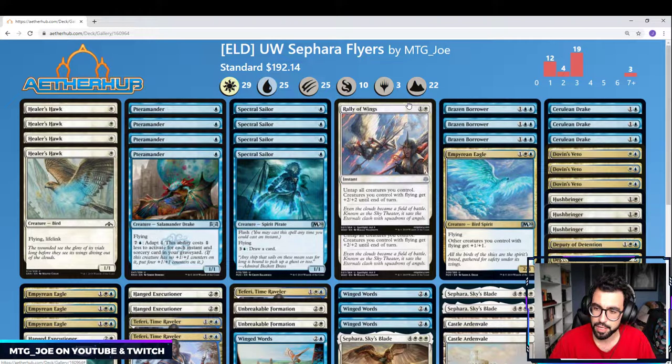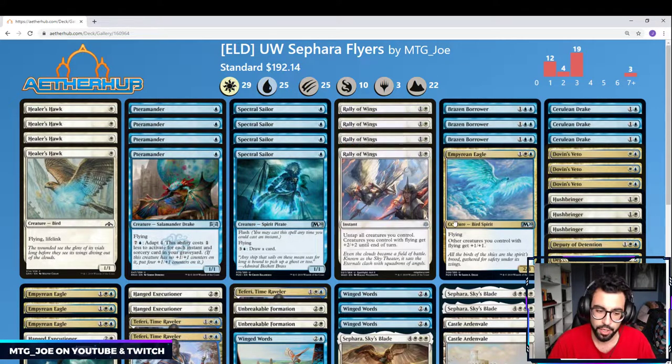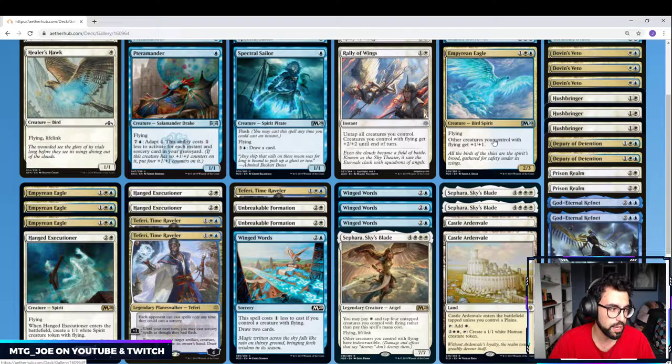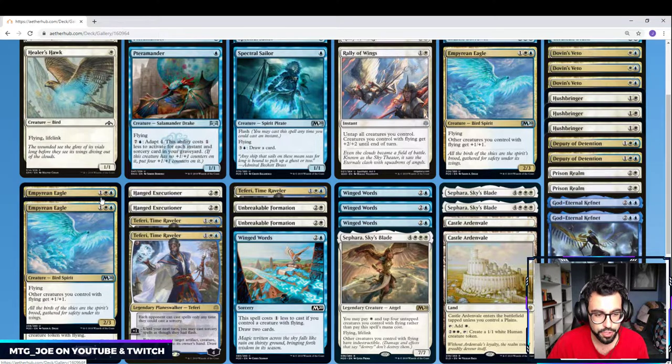Rally of the Wings is a good way to steal games. I like the fact that you get offense-defense with the untap, and it can also just surprise your opponent into dealing a lot of damage in one shot. I want to try out 3 Brazen Borrower — this is both a disruption spell in terms of bounce, as well as a 3/1 Flyer at end step on your opponent's turn, so it's got pseudo-haste. You have your 4 Imperium Eagles, which is our Anthem effect for the deck — it allows all our Flyers to get +1/+1, they stack, so they can make pretty large creatures this way.